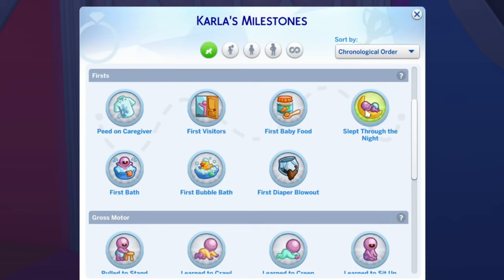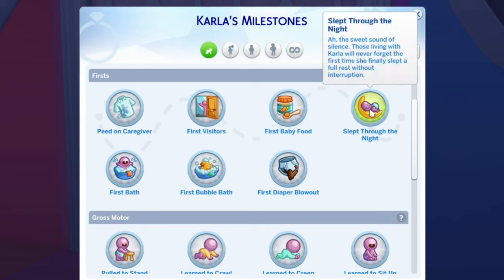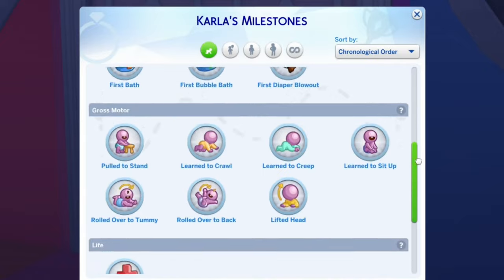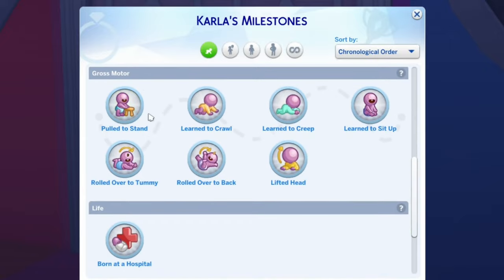First visitors was easy, first baby food done. Slept through the night was a little bit of a challenge because we have a wiggly infant who loves wake-up time and is an early riser, but we did get it. We got first bath, first bubble bath, first diaper blowout. For gross motor, we have pulled to stand, learned to crawl, learned to creep, learned to sit up, rolled over on tummy, rolled over to back, and lifted head. The only one we're missing for gross motor is learned to dance.